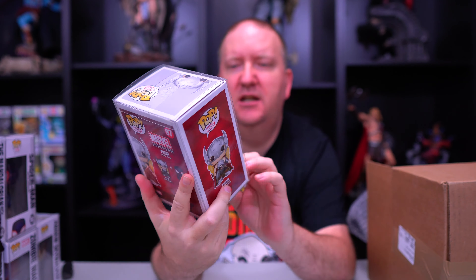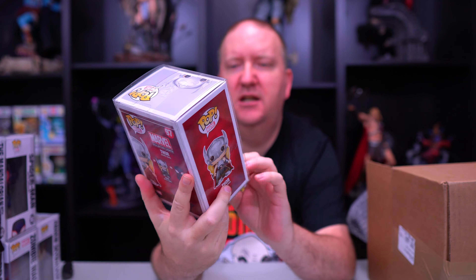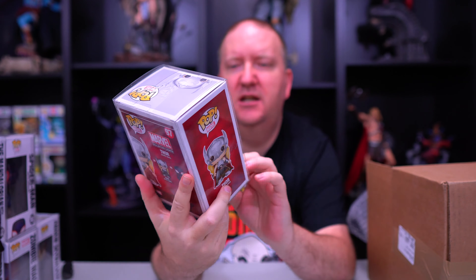Moving on — next one we got: another Star Wars pop. This is the Mandalorian with the Child. I just recently picked this one up — Funko Shop had it on their site so I snatched it up. This is a really, really cool one. I also have the 10-inch chromed-out Mandalorian holding the Child, which is a really cool 10-inch pop. Two Star Wars, not bad. Two more pops left.